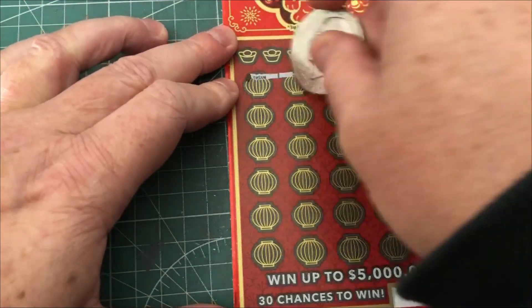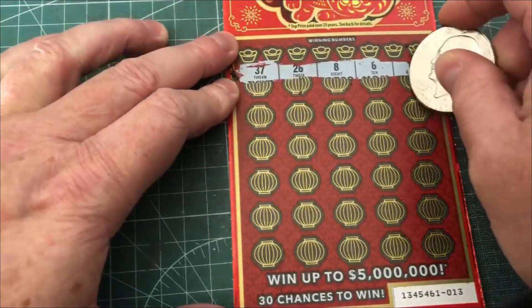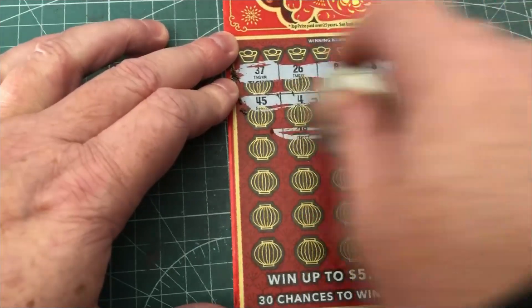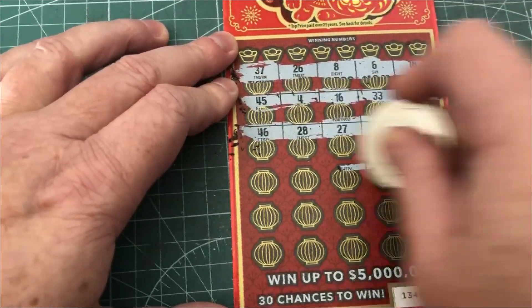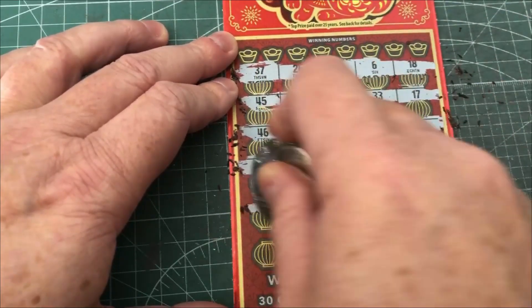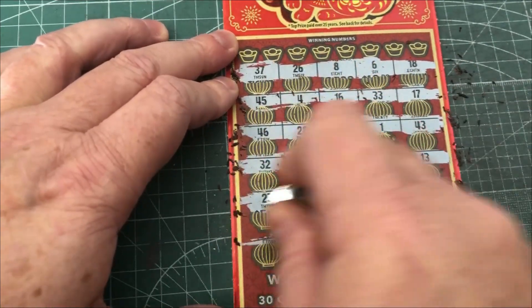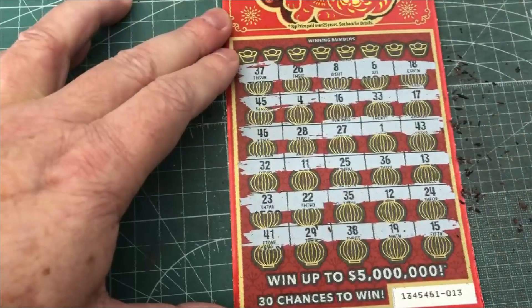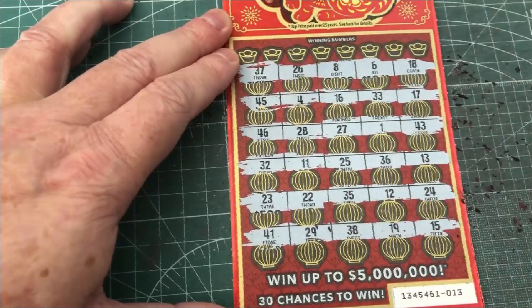I have to try number 13 and see if that is better. These ones don't have any bonuses on them — no bonus game or anything like that. They do scratch nice and smooth, so not too bad. Looks like we've got a variety of numbers here. Hopefully we'll either get a multiplier or some matches. I've never done a win-all, so if I got a rabbit that would be great.